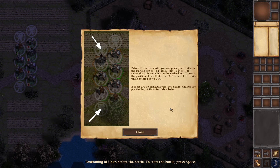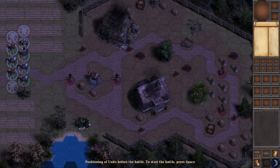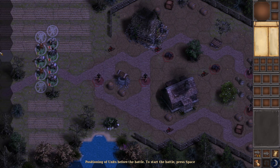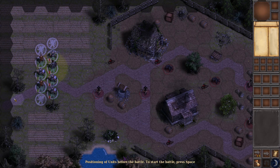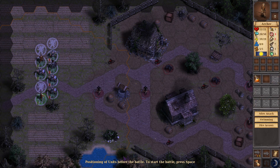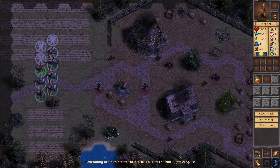Oh my god, more tutorials. Before the battle starts you place your units on the marked hexes — okay. So what the heck are these? Ghouls. Okay. Well it seems like this is probably the best place they could be — maybe we'll move them down a little bit. Start the battle, press space.